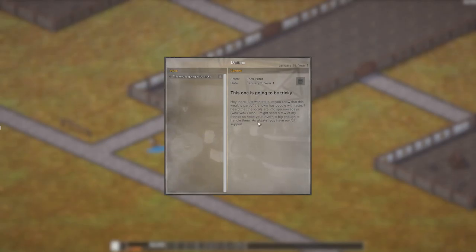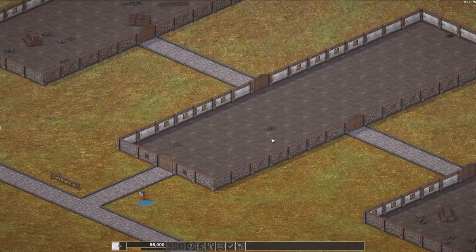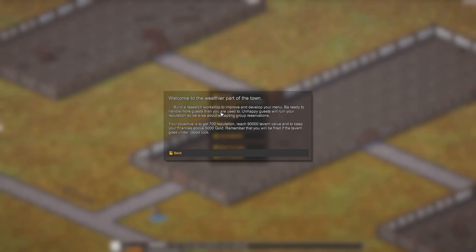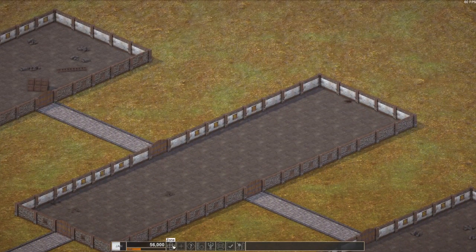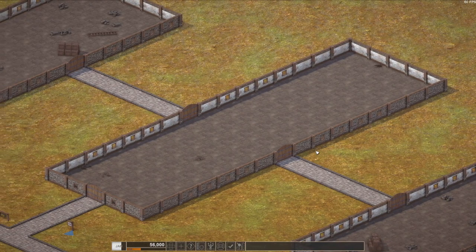'Also, I might send you a few of my friends, so I hope your tavern is big enough to handle them. As always, you have my full support.' Right, let's do a bit of planning. The objectives are to handle more guests than we're used to, research and build a research workshop, and also a spa. Let's see how big this is — it's 10, okay, that will fit three guest rooms.